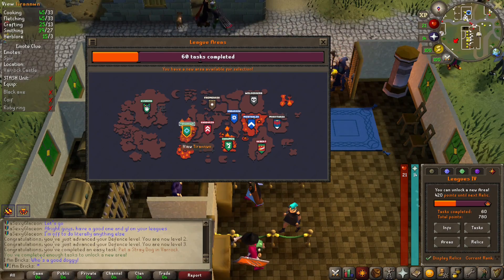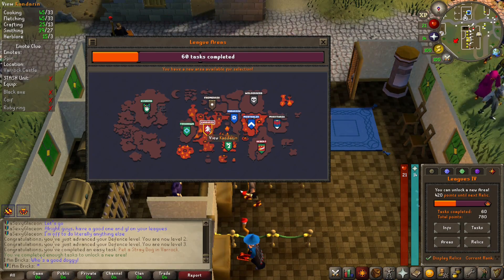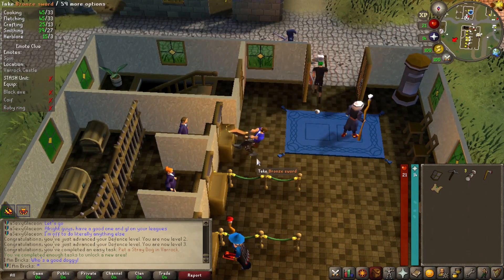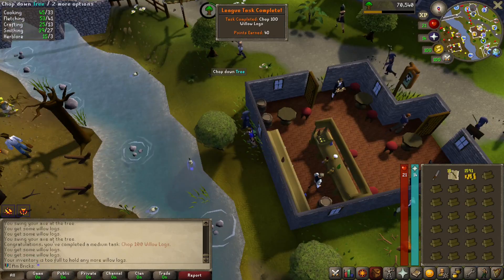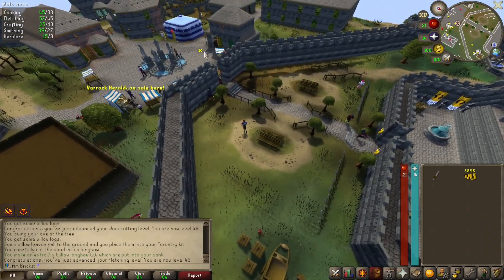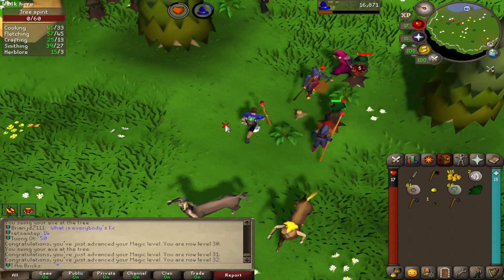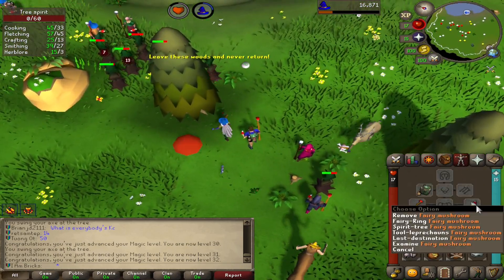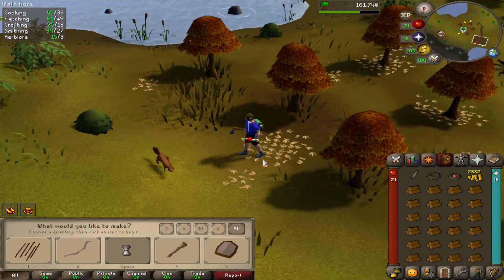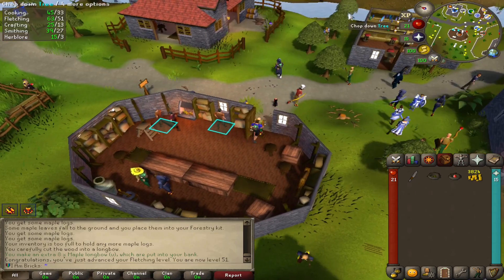Oh look at that, we can now pick a new region! I think I'm gonna skip out on Tirannwn. I wanted to do Zeah but after thinking about it — oh man, these choices are so tough. I wish they gave us one more unlock. I'm gonna go Great Kourend for the first one for sure — there's a lot of stuff to do there. Task: chop 100 willow logs, not too bad. We almost got 4K cash, we're gonna buy ourselves a fire staff quickly.